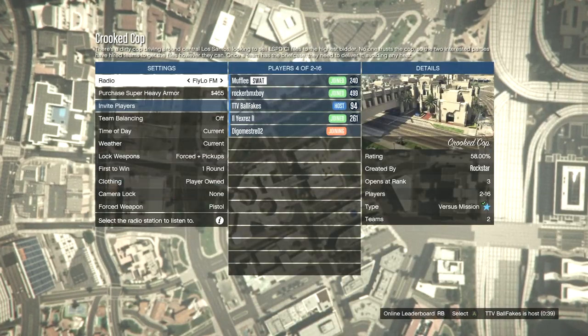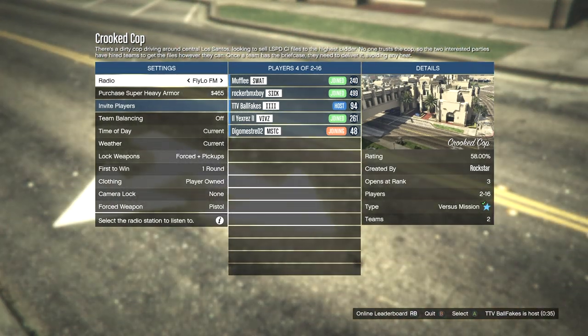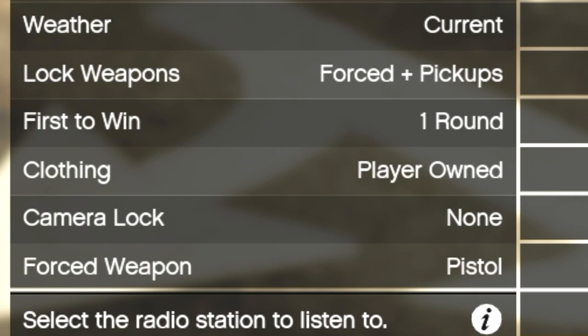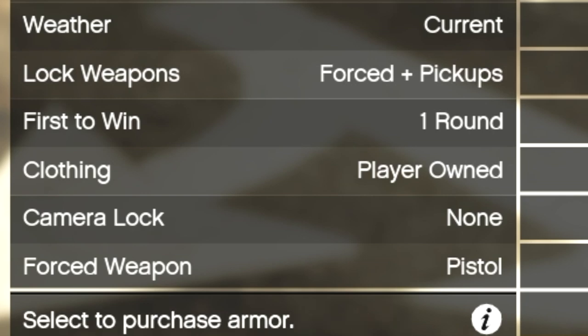Normally for this glitch you'd want to get into a private session so you're by yourself and can edit the settings. However, if you end up in another host's session, that's okay under one condition — make sure the clothing is set to player owned. If it's not, back out of that session. If you're hosting your own session, change the clothing option to player owned. If you're in the session by yourself, click continue, then auto invite, and wait for someone to join.